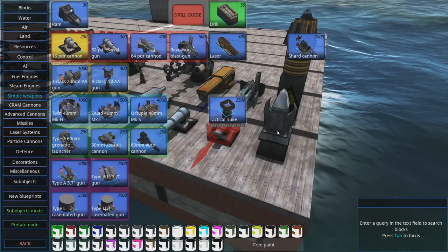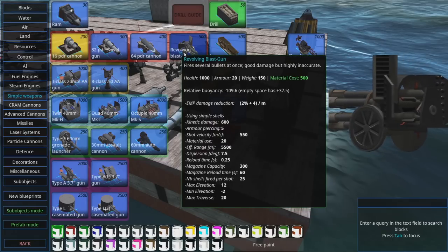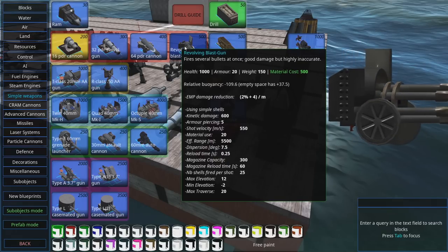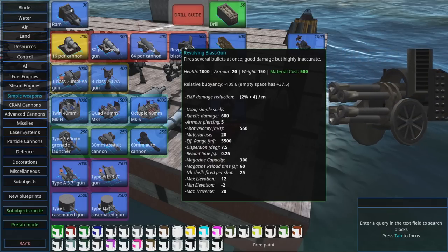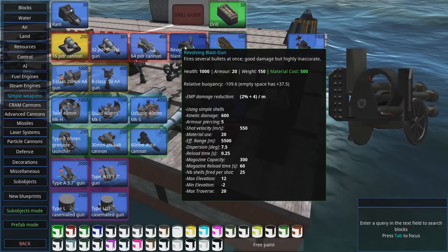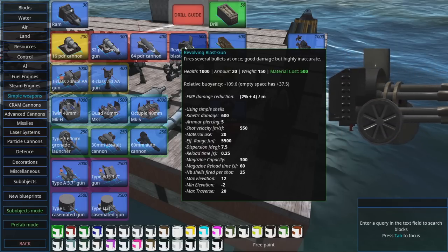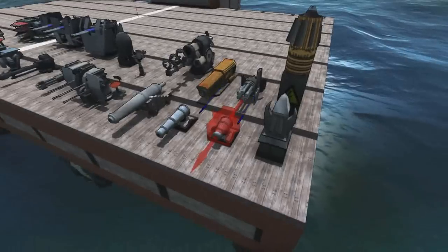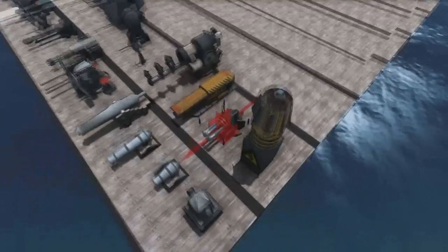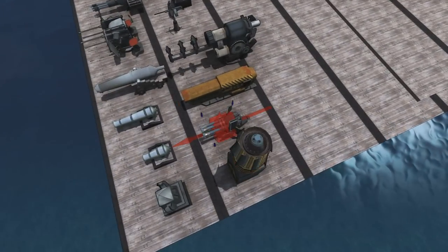Also down in E tier, and this might be a controversial one, is the revolving blast gun. This thing is hilarious because it basically just dumps a huge amount of shells, has a long reload time, and I think you could actually make essentially a bomber that uses this kind of thing, which would be kind of hilarious and fun.